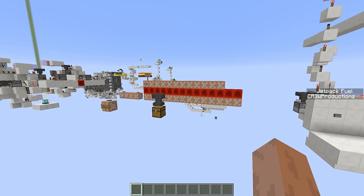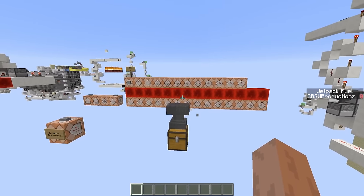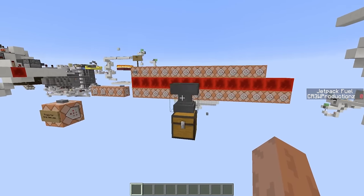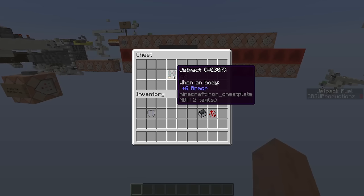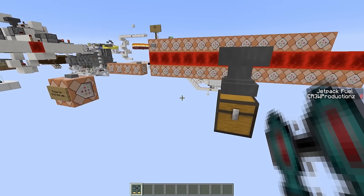I ended up building this thing back with the 1.8 command blocks quite a while ago. However, this is by far what I am most proud of this episode. This has to be probably my favorite redstone creation. What I'm showing you all today is jetpacks in Minecraft. This thing works so well, I'm so happy with how it turned out.